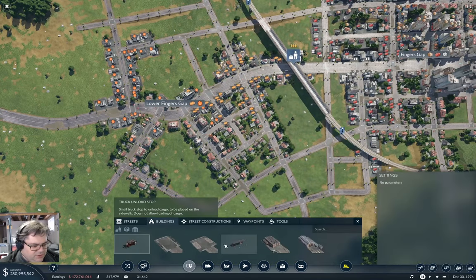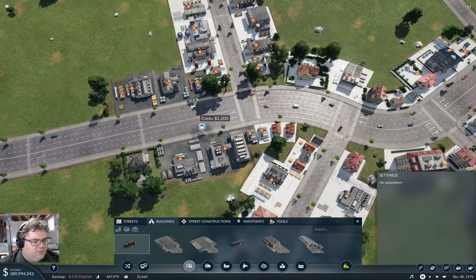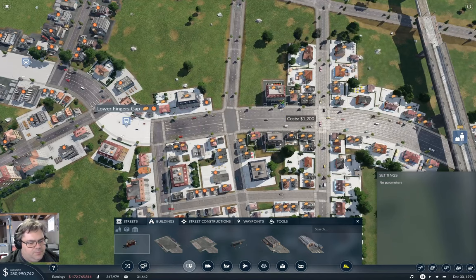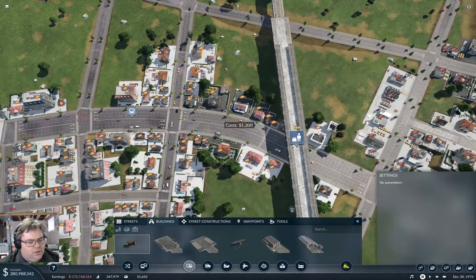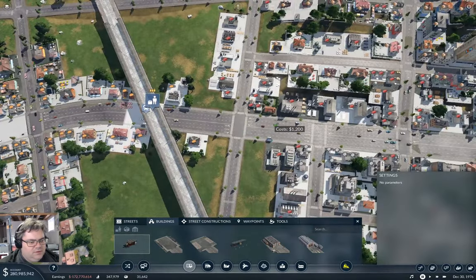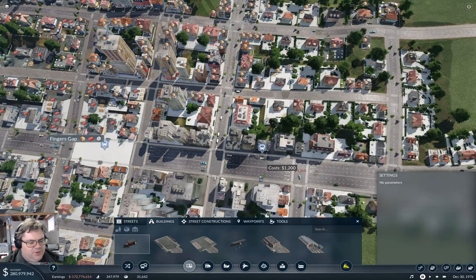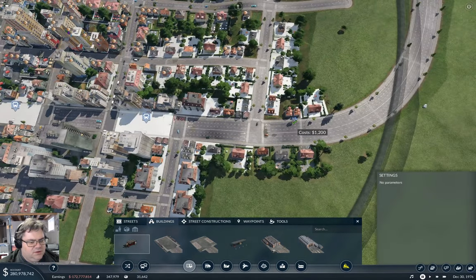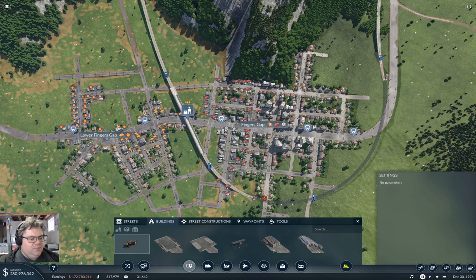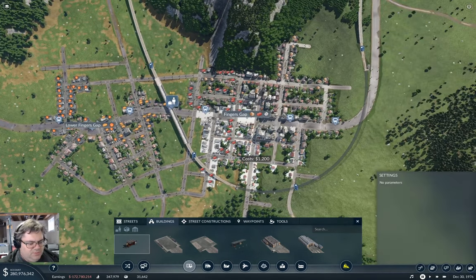Bus tram stop — that's what we want. So we're going to put stops along here and also here. This is probably going to be just about all that's needed in here. I'll need a couple of crosstown ones to fully cover the area, but this will be the main one.